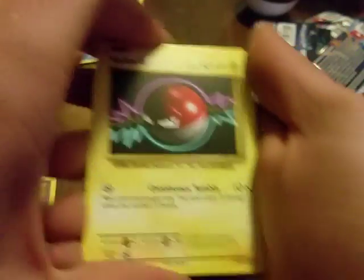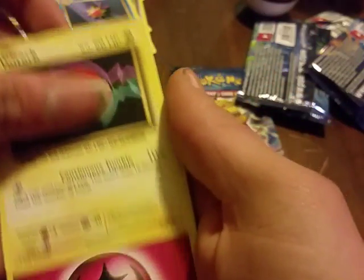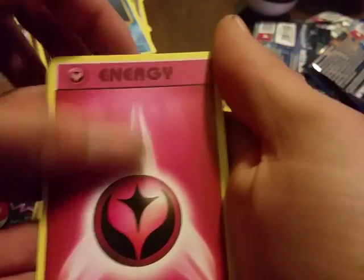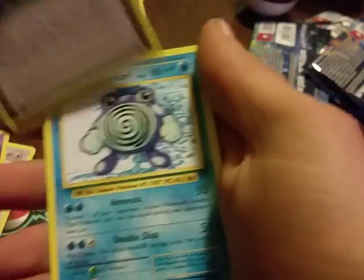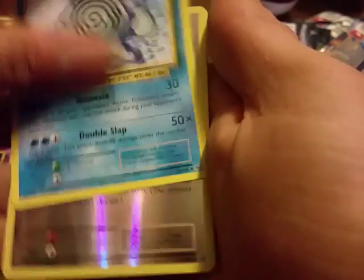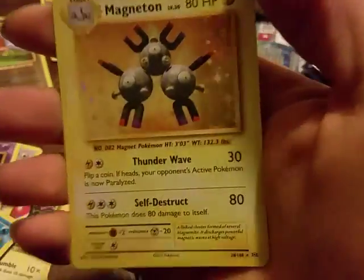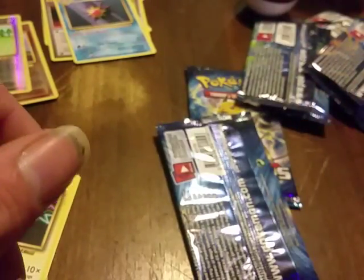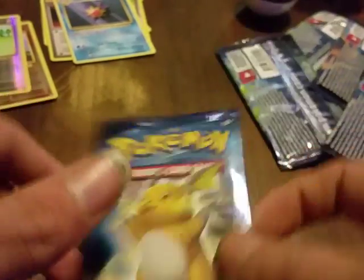Alright guys, let's try to get some good pull out of this one — we got one more after this. We got a Voltorb, fairy energy, Onix, Staryou, Doduo, Haunter, Maintenance, Poliwhirl, a Politoed again, and a regular — oh wait, we got a holo! Okay, okay, holo! The last pack — this one is white, that's how you can tell if you're going to get a good pull. So we got one holo out of six packs — not the best pulls unfortunately.